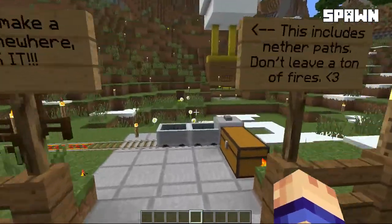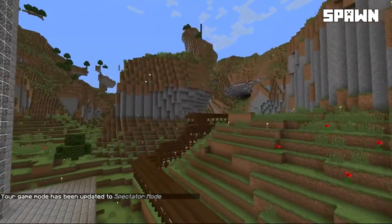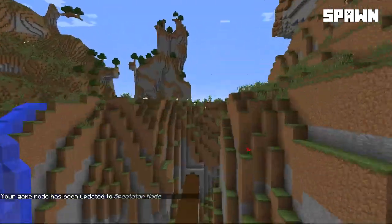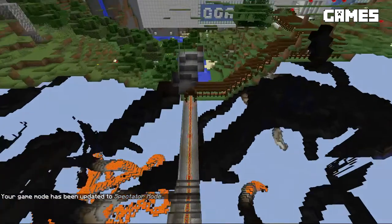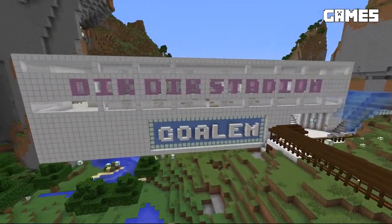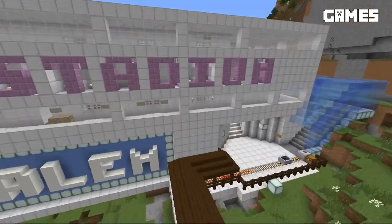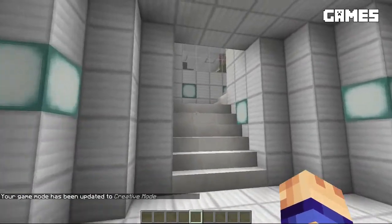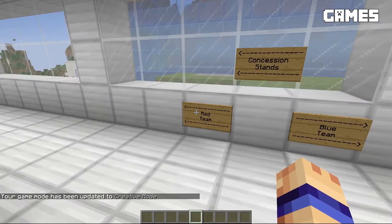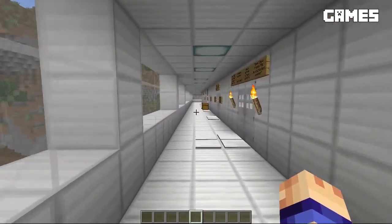Next up we've got our little rail cart here, and this actually heads over to the arena area that had a bunch of minigames in it. The biggest one that stands out is Dick Dick Stadium. This is where we played Golem Ball. Let me just pop down here — you'd get off the rail, pop up through here. You've got your red team over there and your blue team over here.